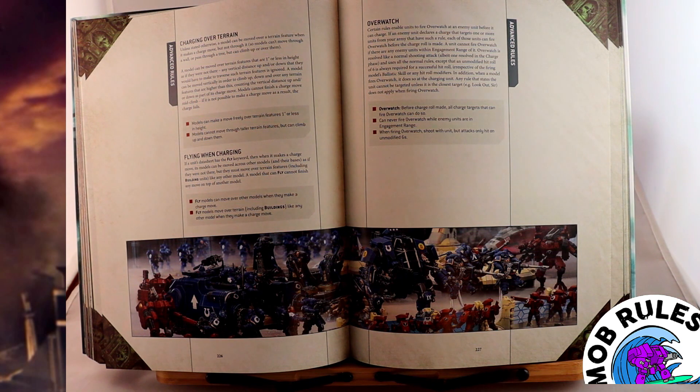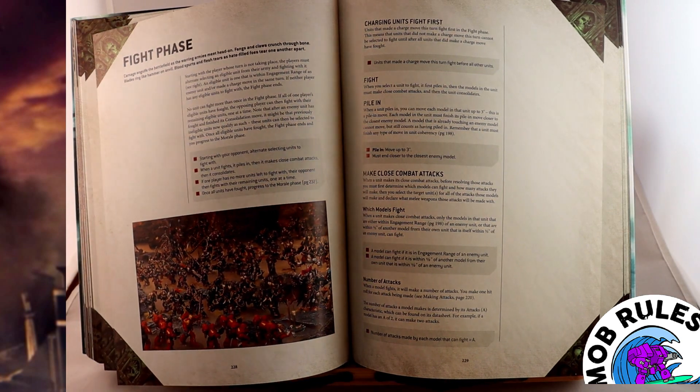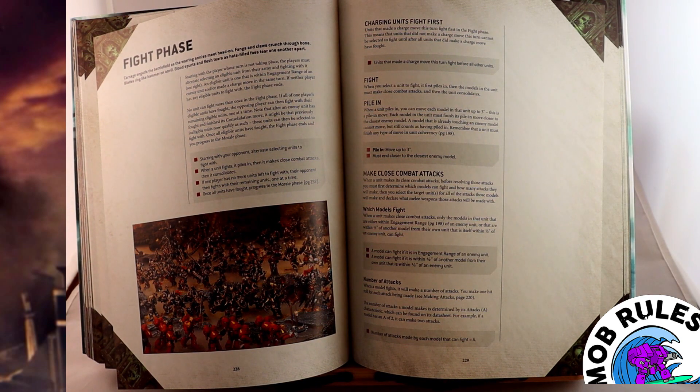Overwatch is a rule that sometimes comes into play — there's a stratagem that lets you do it, and some units have the natural ability to overwatch depending on their rules or weapons. If you get to overwatch as the enemy charges you, you get to fire at them as they charge headlong into combat. The charged unit gets to make a shooting attack, however they only ever hit on sixes regardless of any modifiers or ballistic skill — only a six will actually hit, unless a special rule lets them hit on fives or better.